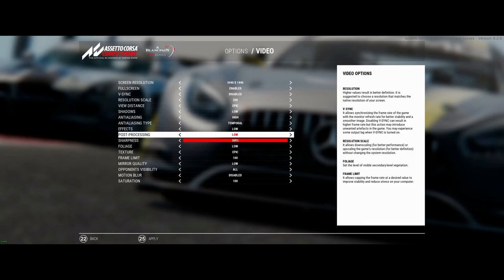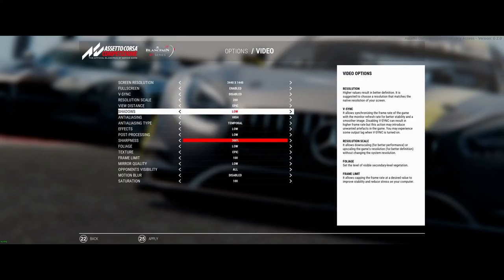Medium on both actually looks really good — there's really no reason to run Epic on any of these in VR. High is really the highest visual effect you'll notice on any of these settings. Even on anti-aliasing, Epic doesn't make a visible difference over High. Once you drop to Medium, Low, or Off, you see jaggies like crazy. High is preferred.